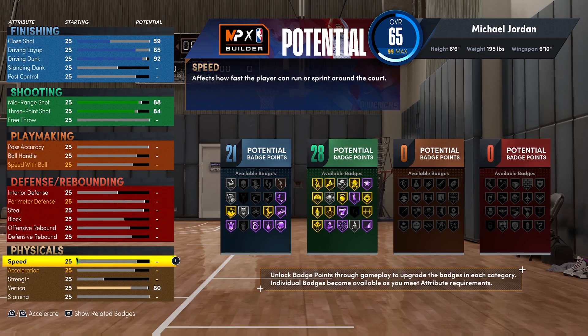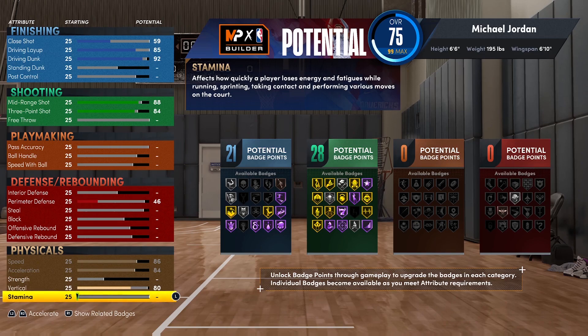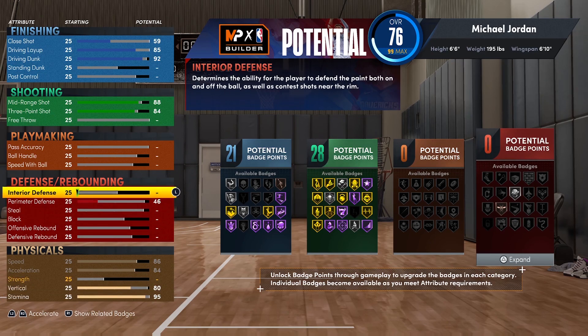The reason we reduced his weight was for Speed and Acceleration — we do not need this build being slow. Stamina goes up to 95, meaning when you hit Gym Rep you'll finish with 90 Speed, 88 Acceleration, 99 Stamina, and an 84 Vertical, which is solid.